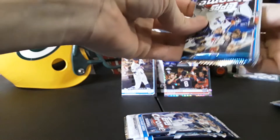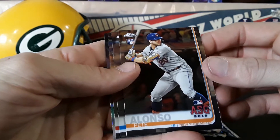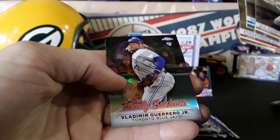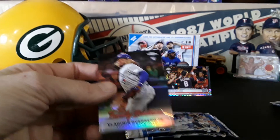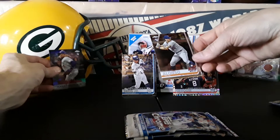All right, here we go, couple packs left and we're gonna get a Pete Alonso — there we go, things are looking up. Merrifield, Jake Odorizzi, and Vlad Guerrero Jr. family business rookie, very sweet for the PC. All right, that was another pretty decent pack.